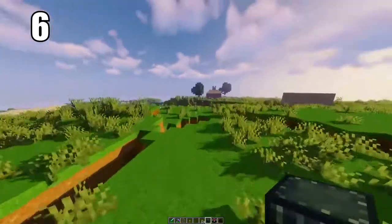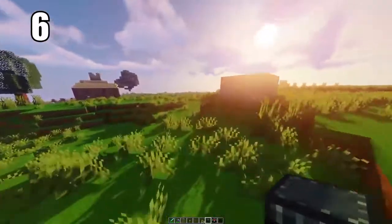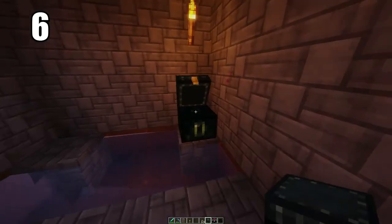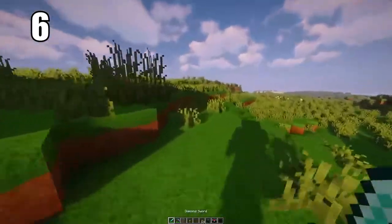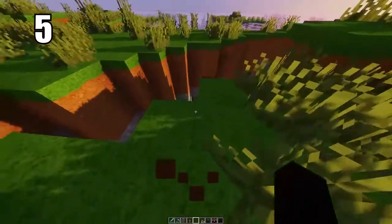Tip number 6 is keeping your ender eyes or anything extremely valuable in an ender chest. You can hide one somewhere in the world where there's basically no chance of it being destroyed, and put the other side in your safe house. Between these two chests there's a connection, so you can pull any items from either side. This is the best way to keep ender eyes safe — if one chest gets destroyed, you don't lose all that progress.